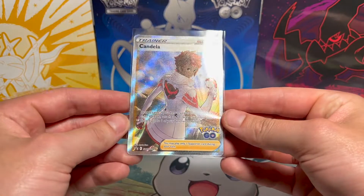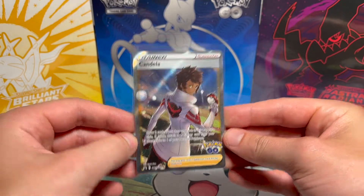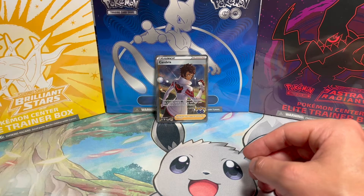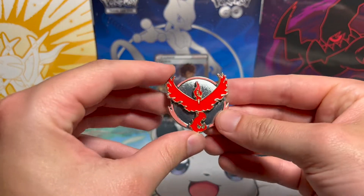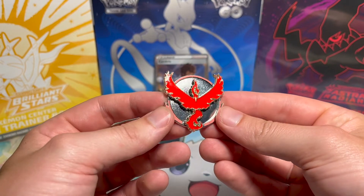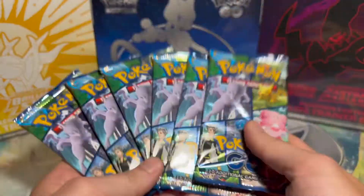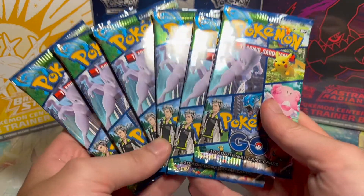Here's our promo. It's actually nicely cut — that's why I chose this particular box over the others in the store. Here's our pin, the Team Valor pin. I am a part of Team Valor, proudly. So there's the Moltres pin. And we have our 6 Pokemon Go Booster Packs. Let's get in here and see if we can pull us a Dragonite.